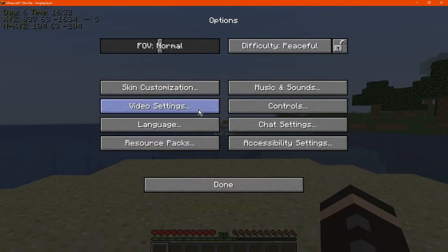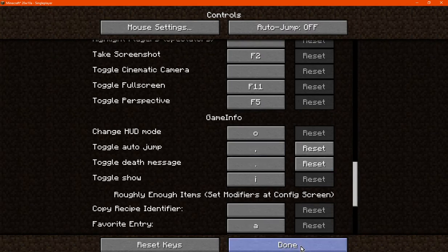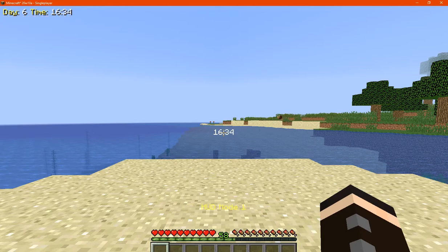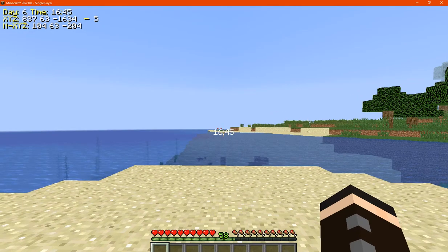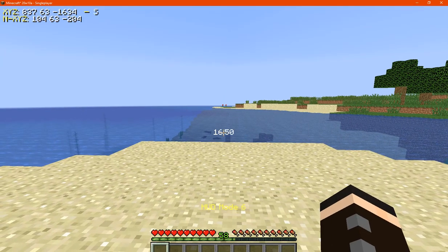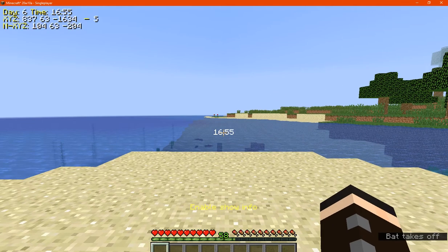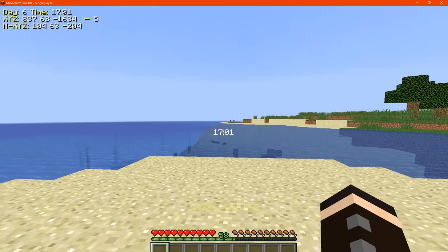I'm going to remember now what it's set, because this will take a bit of getting used to. Okay, so auto jump and death message. So O will obviously remove elements of the display there, so it'll push around the time, coordinates, and the day, as you can see there. We go to I, it removes it completely, rather than shifting them around to what you want to display.